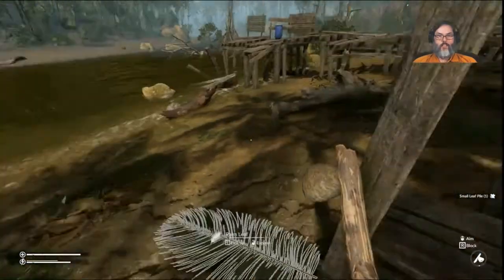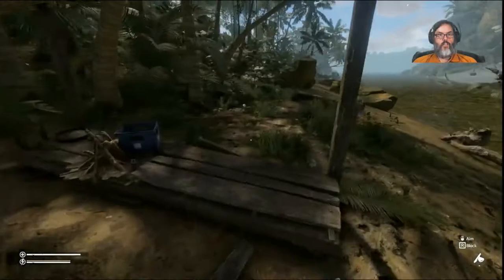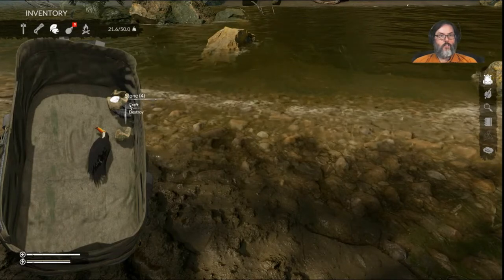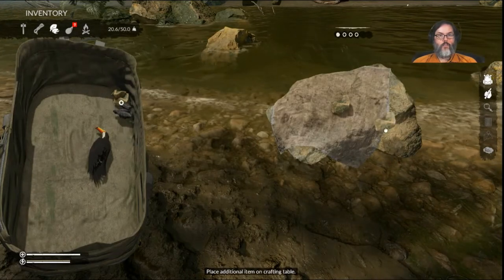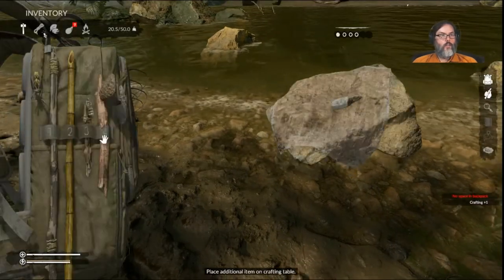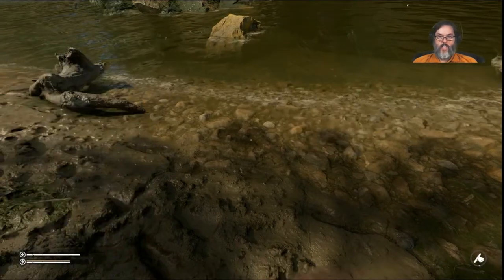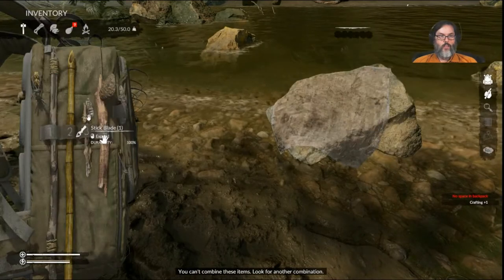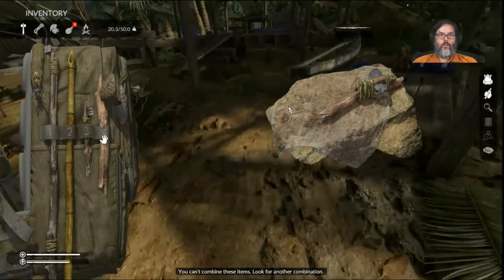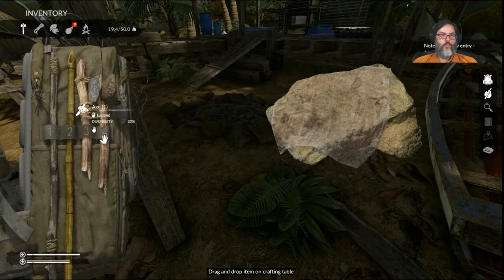That's going to get us another one of these, so we need that to be drying out. There's a piranha. Craft another stone blade — with a rope and a stick, and that gives us a higher form axe. I'm going to drop this right there, put that right there.